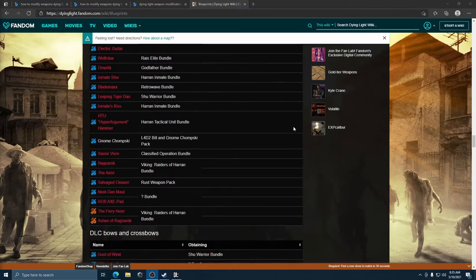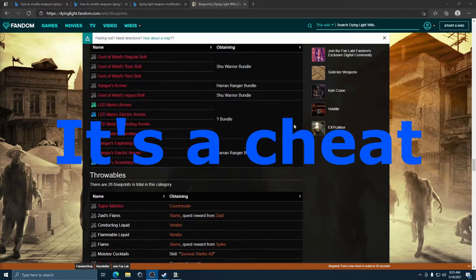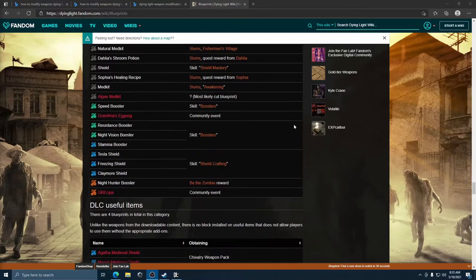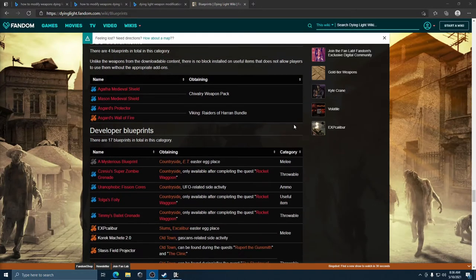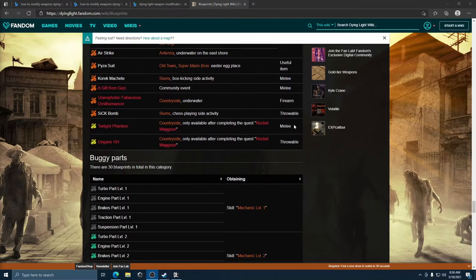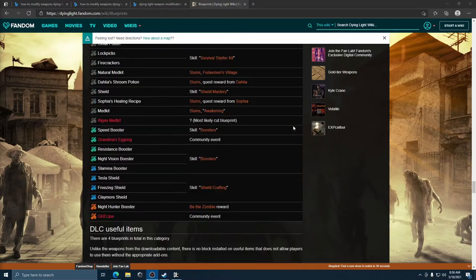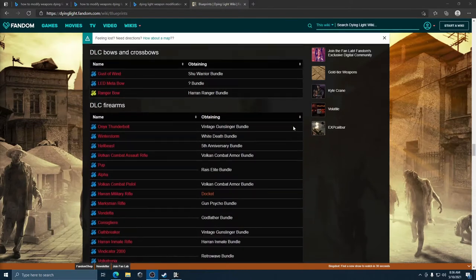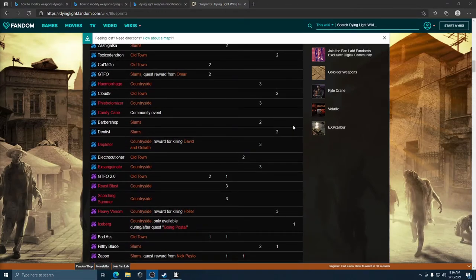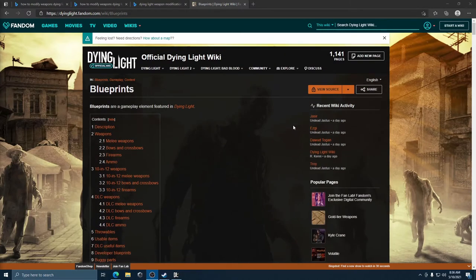I'm assuming at this point the weapon that I have is a cheat and I have no idea how they did it. I'm guessing they somehow found a way to apply more than one blueprint to a weapon, which is a cheat because you're only supposed to be able to use one blueprint at a time. It's permanent, so I have no idea how it's done. That's not my wheelhouse and I'm kind of upset about it.